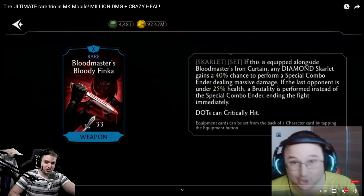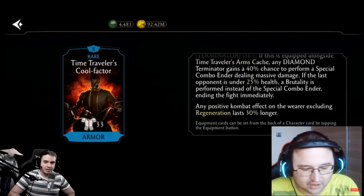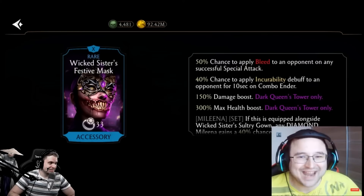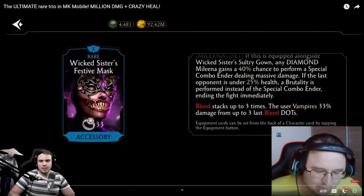Also, DoTs can critically hit. With increased critical chance — which you probably have from the talent tree — your bleeds aren't just going to do 40% more damage, they can also crit, which can double their damage. That's insane. We have basically two bars of power over 10 seconds once I get below 50% health, which means Slasher can special one without any issues. And we have the Wicked Sisters Festive Mask — 50% chance to apply bleed on any successful special attack.